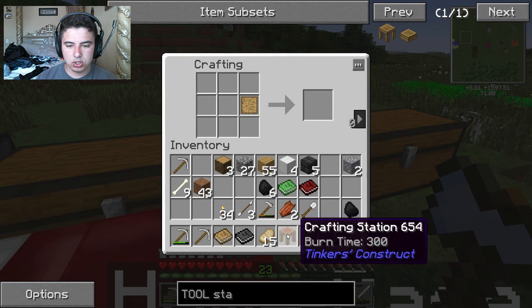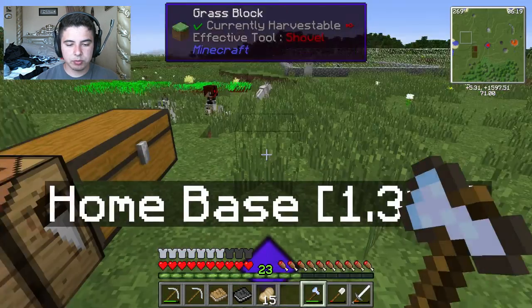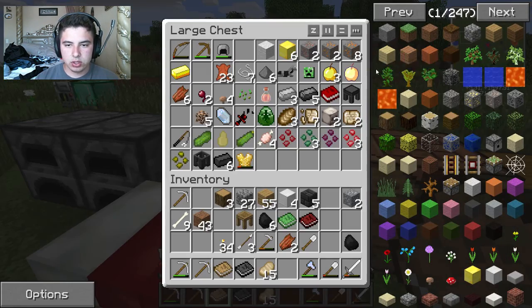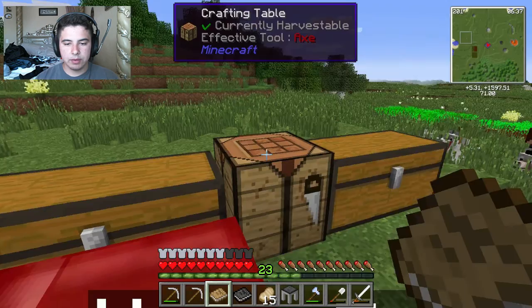We'll drop the tool station here. And then we need to make a — forge? Was it a forge station? No, I'm tripping. It's a tool forge, I was right. So we need three of those things that we should have in our inventory. Three of those and then two and two and kabam — here you go. And we have the tool forge.